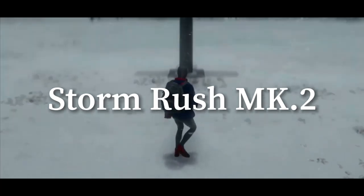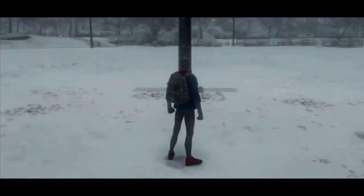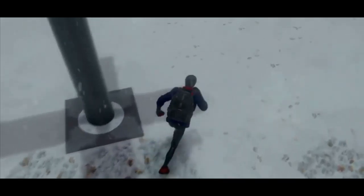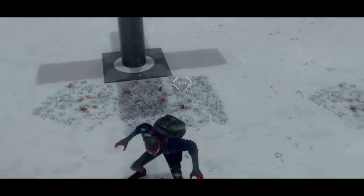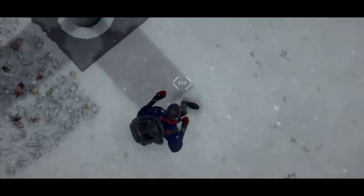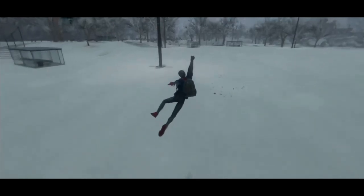For Storm Rush Mark 2, it's similar to Storm Rush — the only difference is the directions you point your L3. You jump diagonally to the left or diagonally to the right — not in a 90-degree direction, more from this shadow to that shadow in that direction. And after the storm jump, you dodge this way. As you can see, I jumped around and dodged this way.